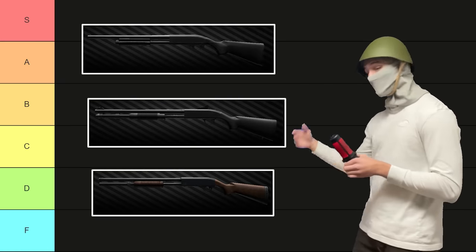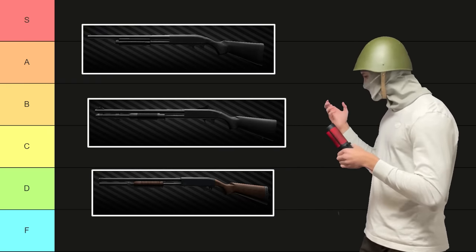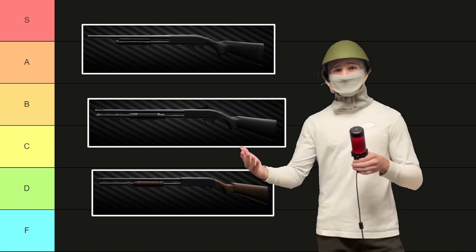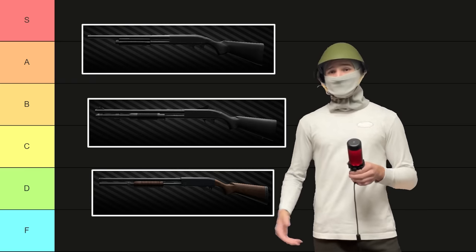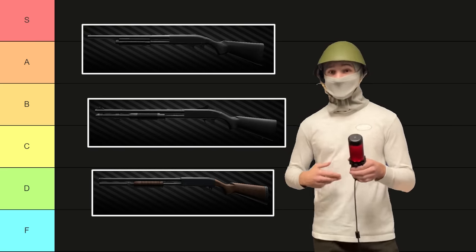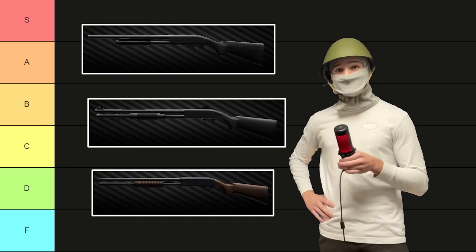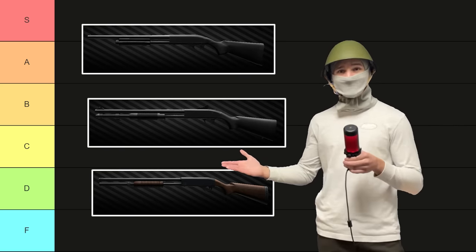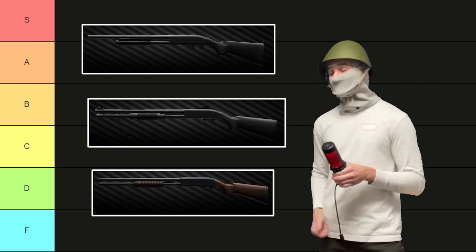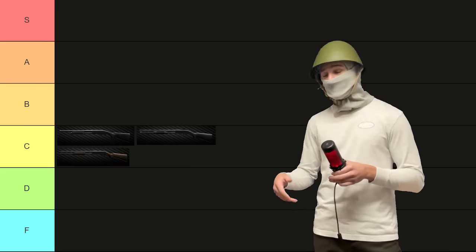Starting with all the pump actions, they're all going into C tier: the M870, the MP133, and the Mossberg 590. The pump actions aren't that great because there's just better options available really quickly, and there's no real reason to use them. They fire too slow to really be competitive with the other weapons in the game, especially with how effective armor is. They serve a certain purpose, and that is early wipe, or if you're just really good at hitting heads, but otherwise they're not the best.